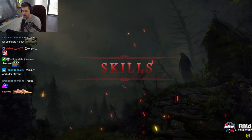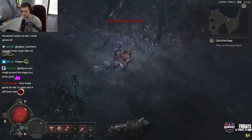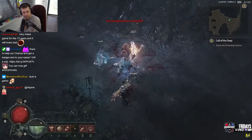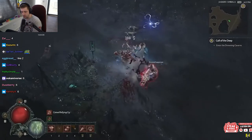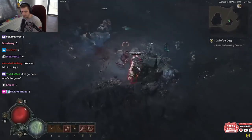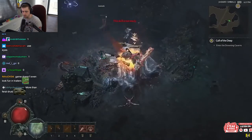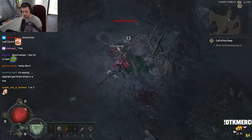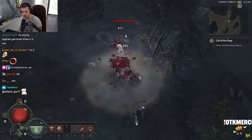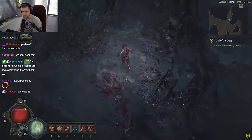Moving on to skills: the druid has six skill groups — Basic, Spirit, Defensive, Wrath, Companion, and Ultimate. You have your left click, right click, and then four skills. Defensive skills are unlocked at level 7, Companion skills are unlocked at a certain level, and Ultimate abilities are unlocked at level 24. The skill unlock tiers are important to note because you can't just start as, say, a summoner druid from the very beginning.